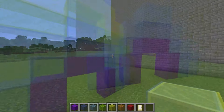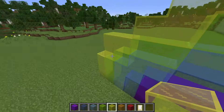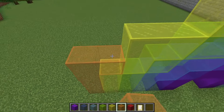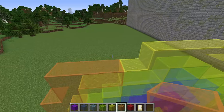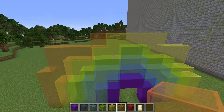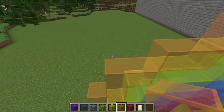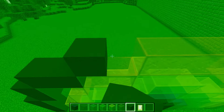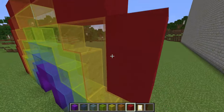Lately it seemed to me that it was necessary, because it's already autumn outside — it rains often, it gets cold. We all need a little warmth and light. By the way, are there any of you guys who don't know how a rainbow is formed? If so, there's nothing wrong with that — I'll tell you everything now. Sunlight consists of seven colors: purple, blue, light blue, green, yellow, orange, and red. Does this remind you of anything?